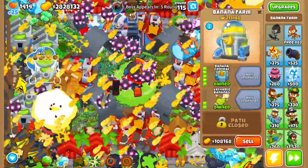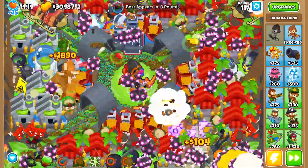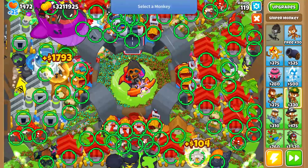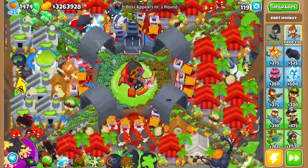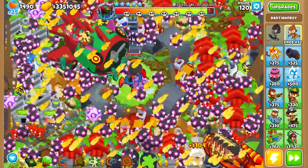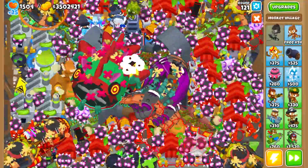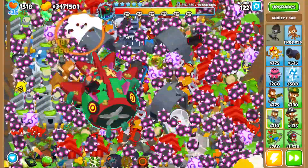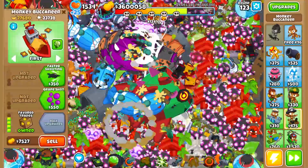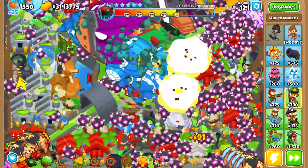Keep using the Druid abilities, collecting money, and overclocking your farms. For towers, get 4 paragons. Do not remove any walls except the one from the beginning, because walls make Dark Paragon much stronger. Buy a 5-0-2 sniper, a 2-5-0 glue, and a 5-2-0 ice. I didn't sell my farms because I wanted to farm a lot, but it's absolutely not necessary. Use the ability of glue. I also placed a Voltron just to make the sniper shoot faster, and we are slowly buying all the paragons.